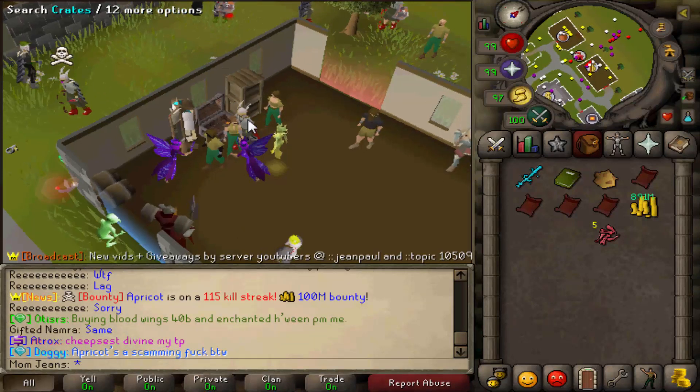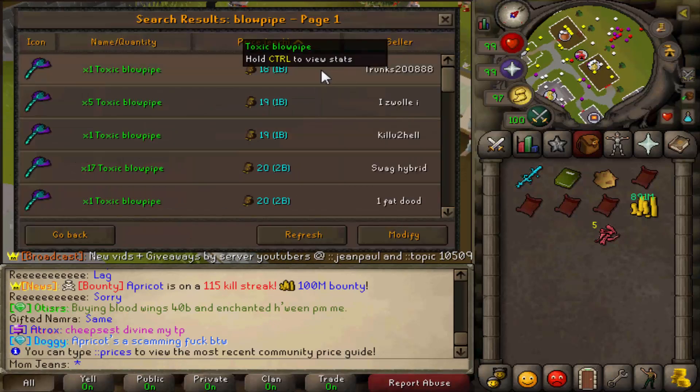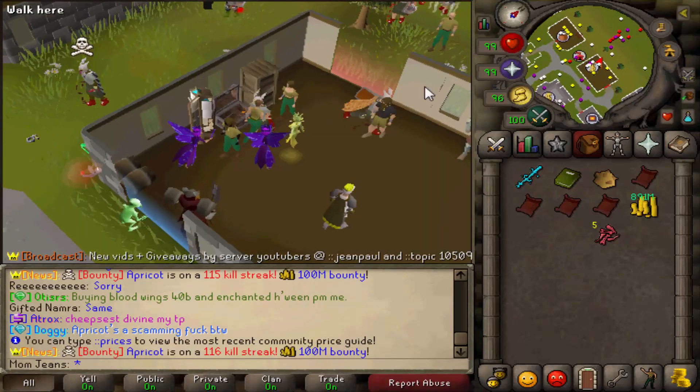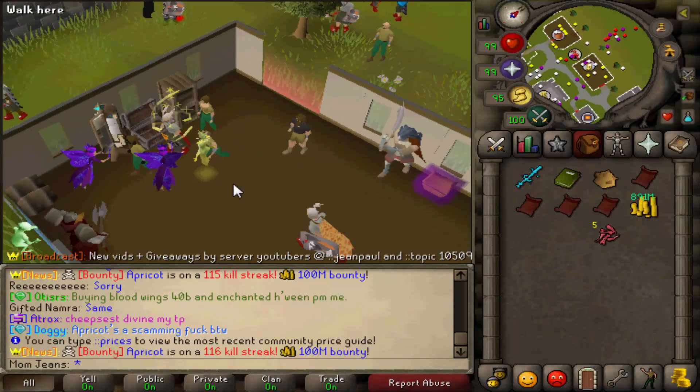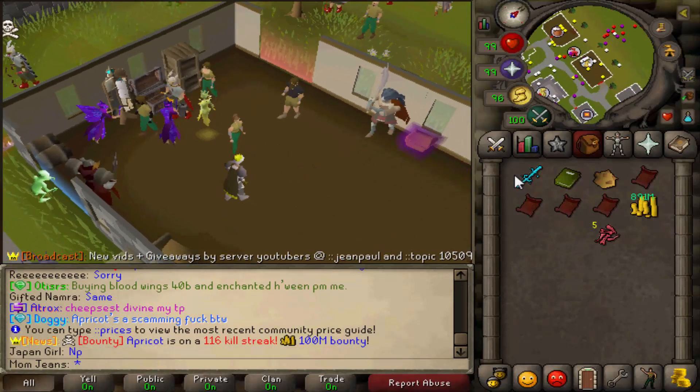So for those people who always ask me for the blowpipe - a blowpipe is currently 1.8 bill. You're halfway there in 10 minutes. You can PK, you can do a number of other things especially at a low level, and I proved that here from a from-scratch account. If you got the 250 mil from the Karazi tokens plus everything I just showed you, you're guaranteed at least one bill within like 10 minutes.